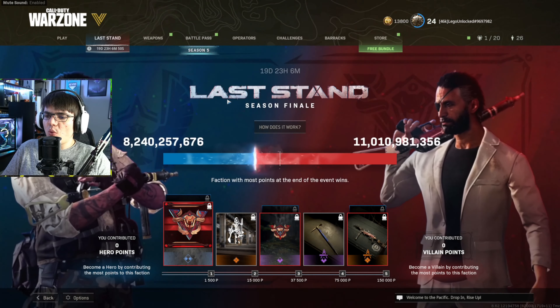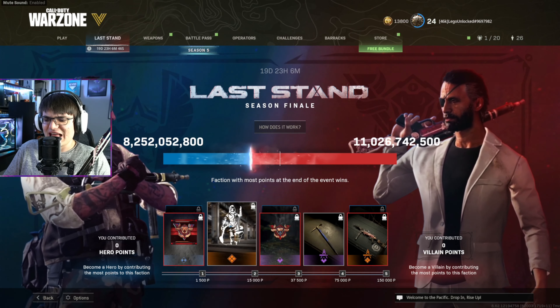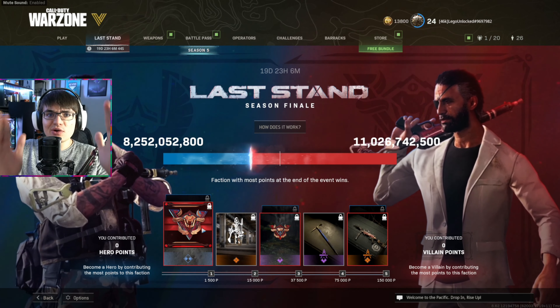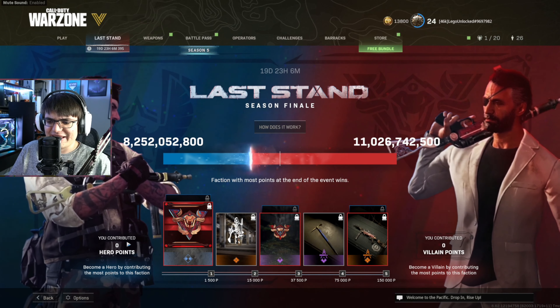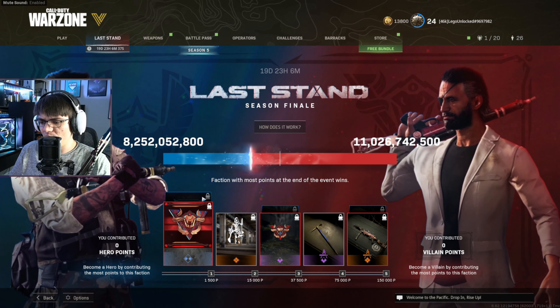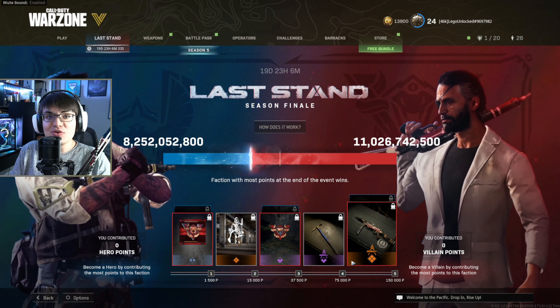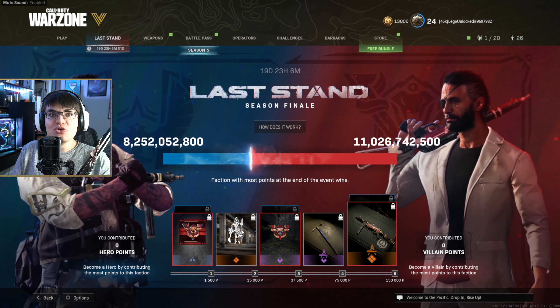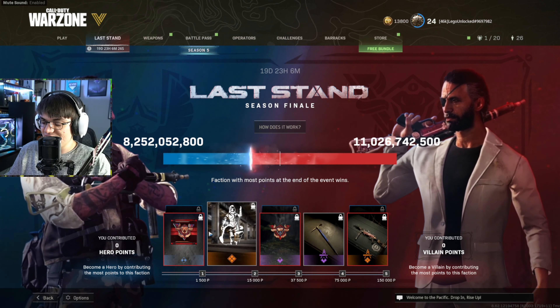We've also got a brand new Warzone event: Last Stand Season Finale. This one's a lot different than normal events. Usually you're given about eight challenges and it shows you what you've got to do. For this one, you've got to collect hero points or villain points. These are different rewards you unlock, and you can see the two different bars. You can find these points around the map, buy them from buy stations, and right now the best way to go about it is playing Plunder.